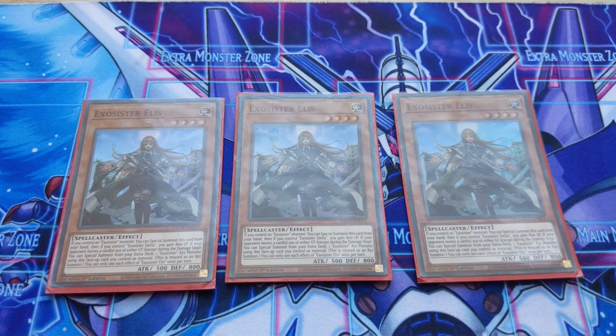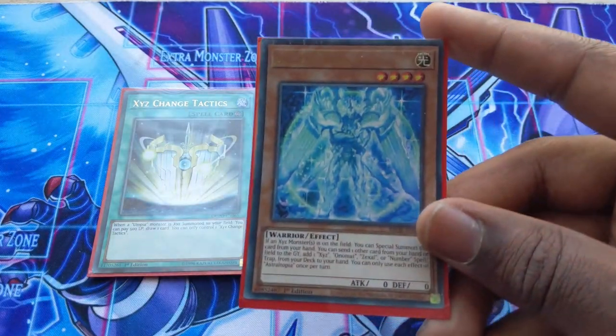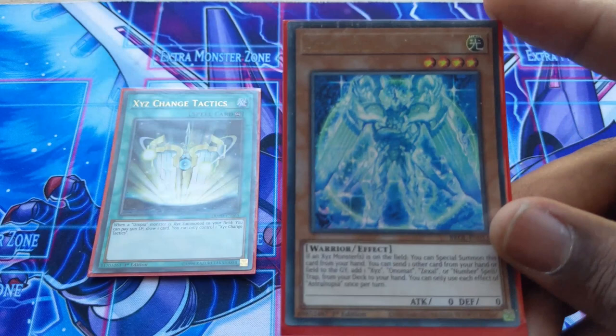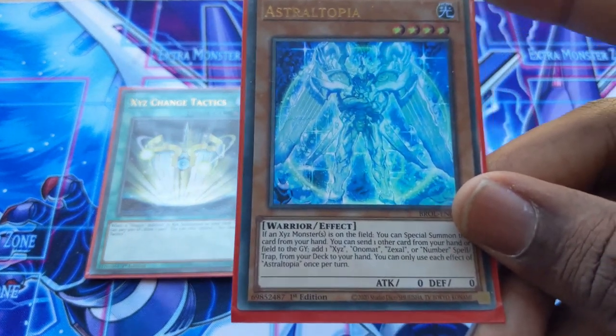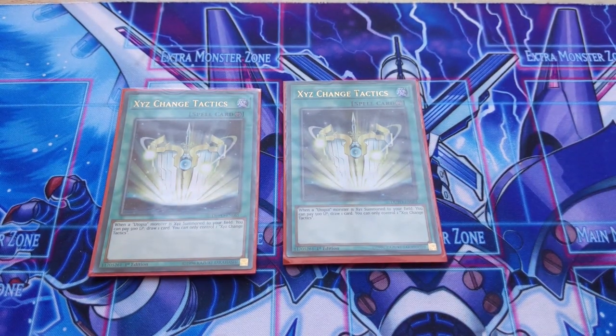XYZ Change Tactics is the spell card that lets you draw a card whenever you XYZ summon a Utopia monster — drawing for free is fantastic. You search it with Astrotopia. Play it at two — two is the best number for this card in the deck.